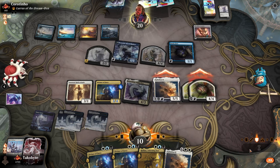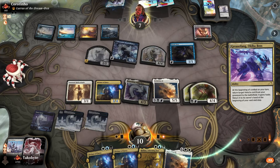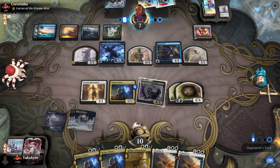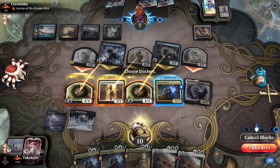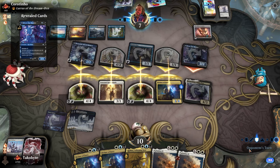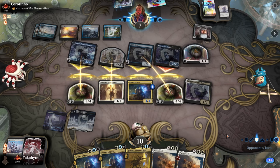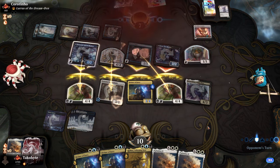We also have some flying creatures as well. I think we have this. We can actually block like this. That's a Silver Fur Master — they would have to have another Thousand-Faced Shadow here. Okay, I think we got this.